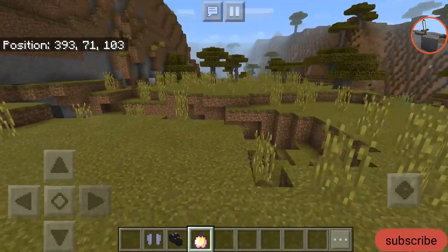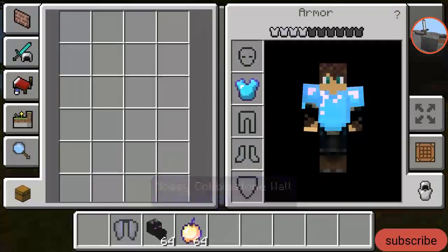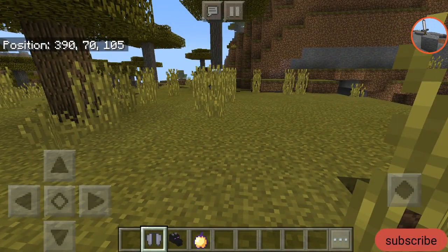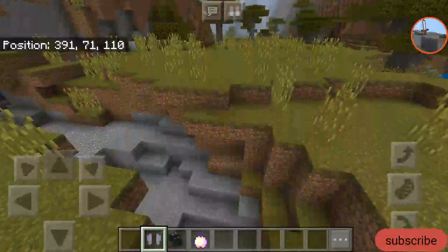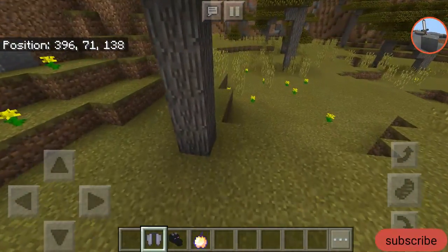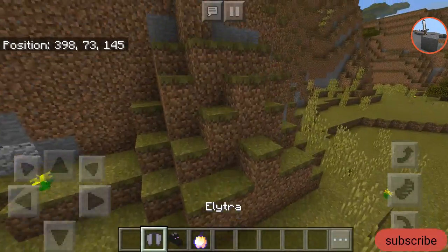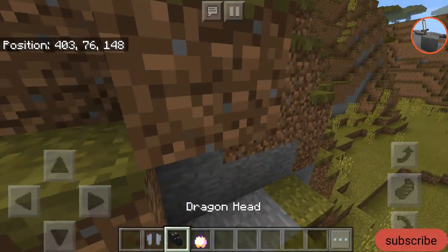So I'm going to explain how these items are so rare. The elytra — you can find this in the end city ship. The chances are one in five out of every end city, and every end city is somewhere around 700 to 1,000 blocks in distance from each other. So basically, you have about a 4,800 block chance of actually finding the ship with the elytra.